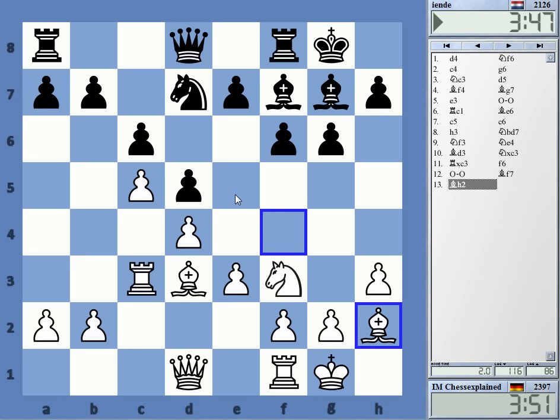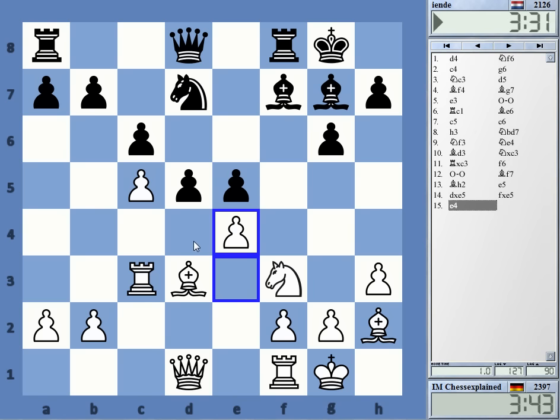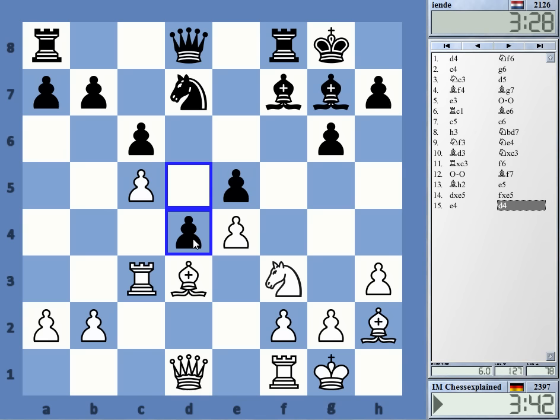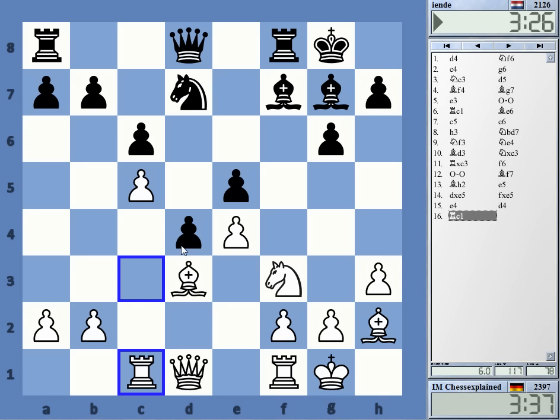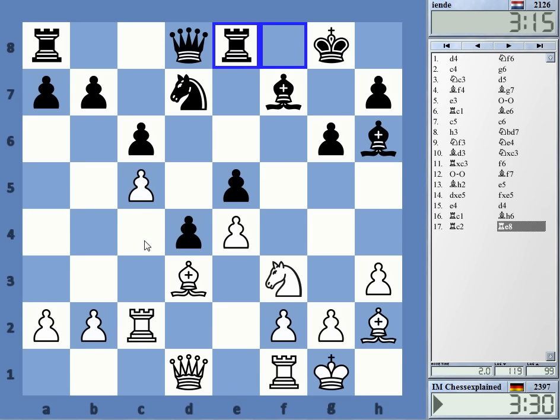e4 is usually the correct antidote, but my pieces are somewhat badly positioned to do that. Okay, e5 - I'm going to play d-takes-e5 or e4 immediately, I'm not sure. I'm not very happy with this, but I don't think he had anything better. e5 was hanging - okay, bishop c4 I guess.